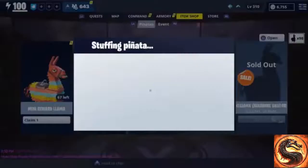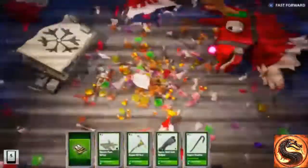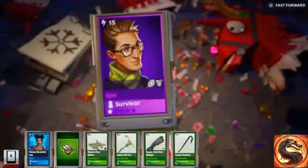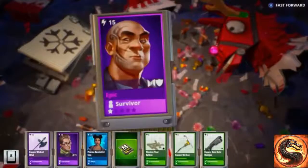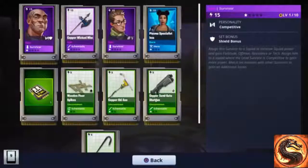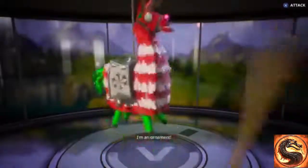Let's go ahead and finish opening up the rest of these llamas. Hopefully we get another hero or a weapon we haven't gotten yet. We got the Wicked Wind — that's the new axe, but it is only an epic version.